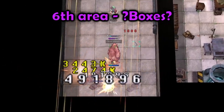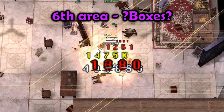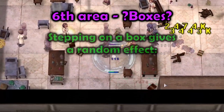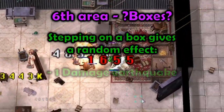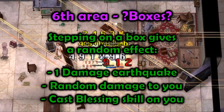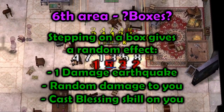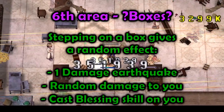In the sixth area, there will be small boxes on the ground. These don't really have a purpose it feels like, but when you step on one it gives you a random effect — a 1 damage earthquake, a random amount of damage, or it will cast Blessing on you. The blessing can be nice if you are soloing, but other than that the boxes can be ignored.